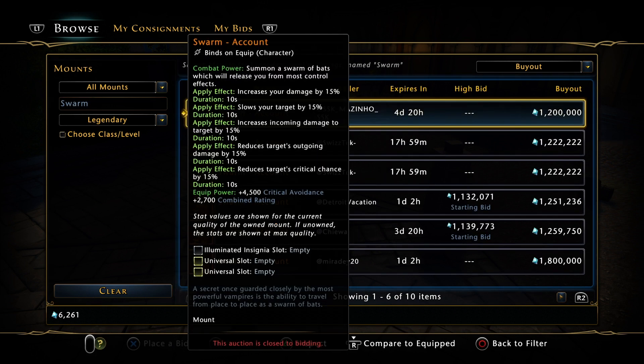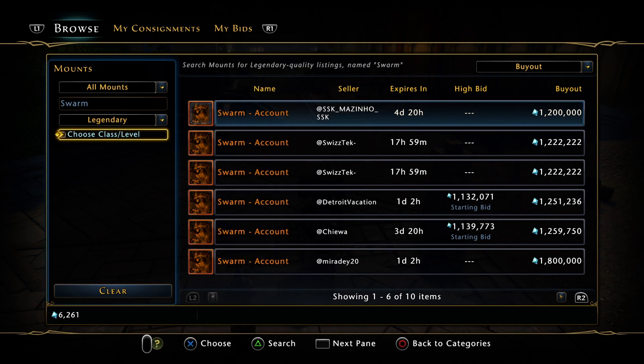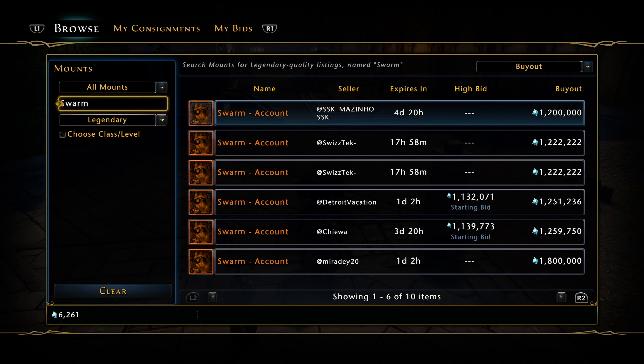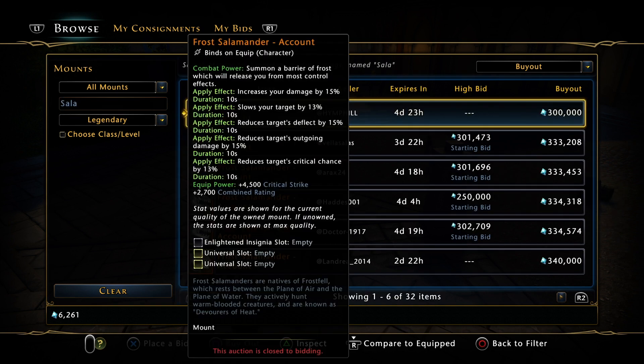I just think they're worded differently. A lot of people in trial groups are saying 'has anyone got the Swarm?' or 'has anyone got the T-Rex, has anyone got the Pegasus, has anyone got the Swarm?' If someone's already got the Swarm, fine. But don't go out and buy the Swarm if you haven't got it.